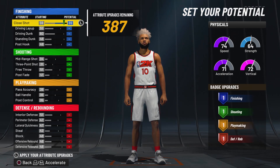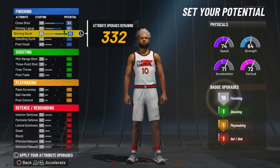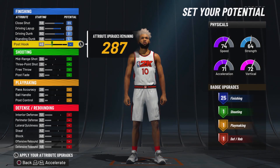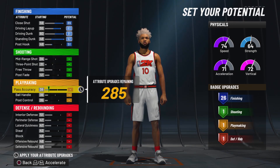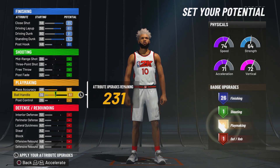Next up, we are setting our potentials. For finishing, max out close shot, max out driving layup, max out driving dunk, and max out standing dunk. Then for post, put this up to 51 so we get our 26 finishing badges. For shooting, we're going to skip this entirely — this build cannot shoot.